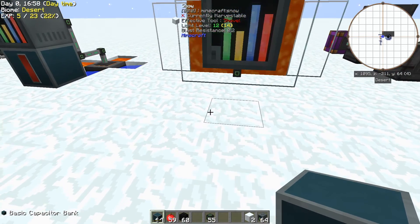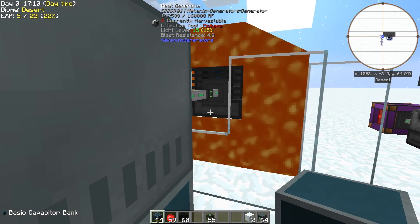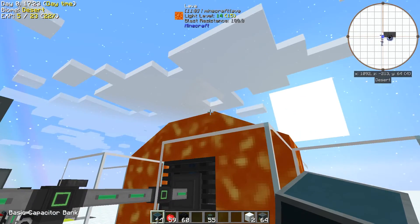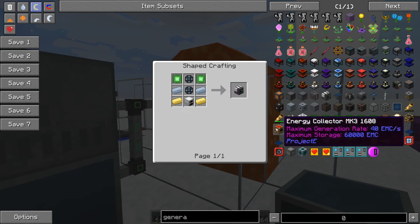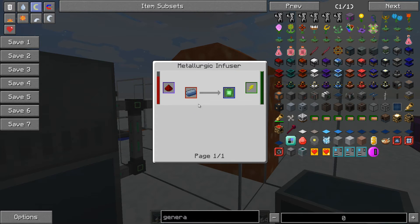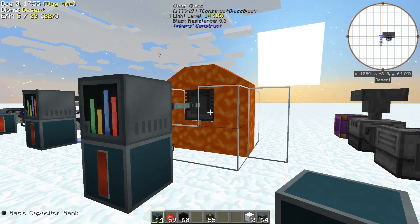This was my favorite in the last episode — the heat generator. It puts out 640 RF per tick with lava on five sides: underneath, on top, behind, and each side. But the problem is the recipe has changed. It used to be dirt cheap to make, but now you're going to need to make things with metal confusers and such — so you have to have machinery first. That makes this a good sort of second-tier type of power.